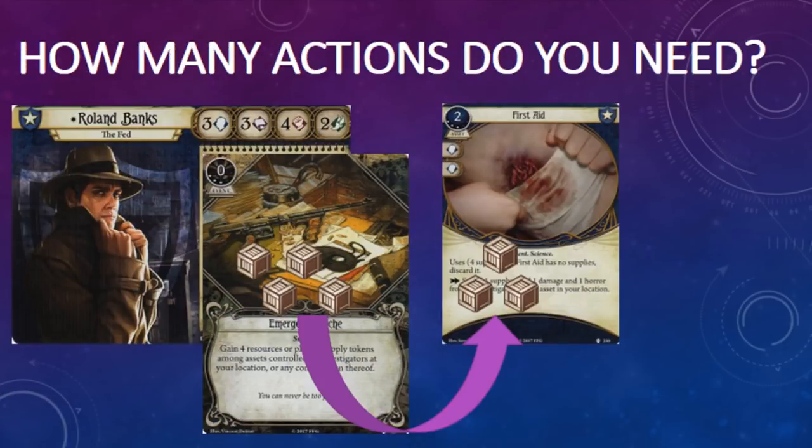Level 3 Emergency Cache gives players another option to add supply tokens. The big question is: is it worth it? The biggest problem I have with adding supply tokens is that each supply token equates to an action. If I'm playing level 0 First Aid, it's going to take four actions to get full value out of it — one to play it and three to trigger it. If I add four supply tokens to First Aid, I'm giving myself the option of taking four more actions to trigger it. It seems highly unlikely I'm going to spend eight actions on First Aid. That's almost three full turns.